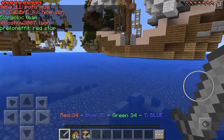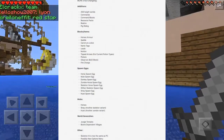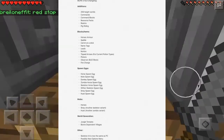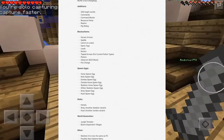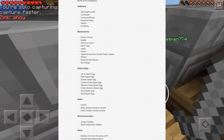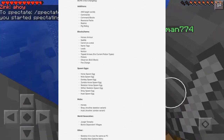I'm going to have the image on screen right now. As you can see, these are all of the features. The additions are: there's going to be a 256 height world limit, commands, command blocks, resource packs, realms, and pig riding of course. These are all some super amazing features coming straight from the PC version.